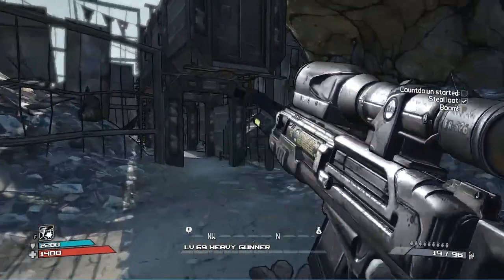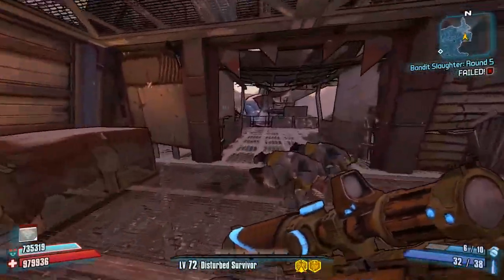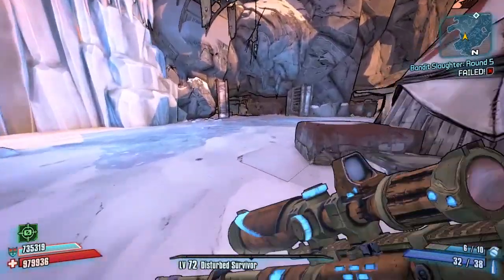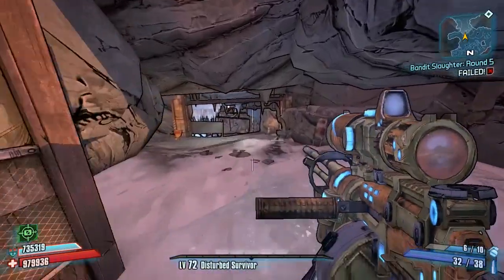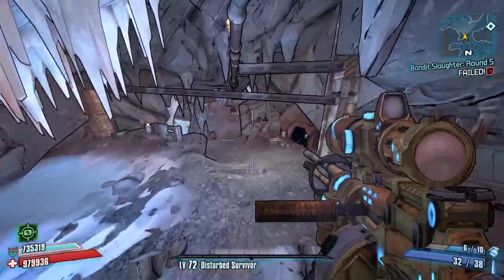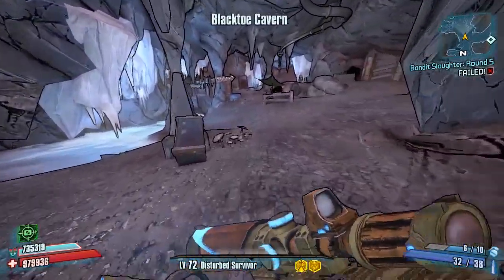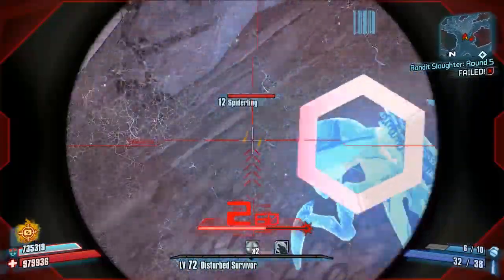Moving on to Borderlands 2, we're going to be looking at the character Zero and one of his special skills which you can activate in Deception, which is BORE. BORE obviously shows the weakest point of an enemy. When you go into Deception and BORE is active, you will see a little circle appear by an enemy. There's a load of different text on him — smiley faces and loads of random stuff — but there is actually, occasionally, a specific number that comes up.